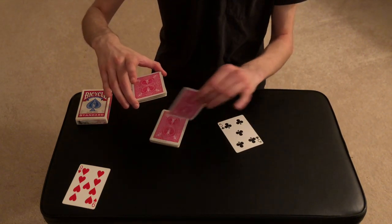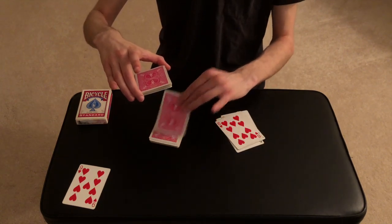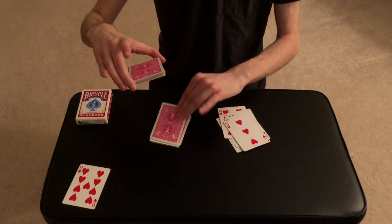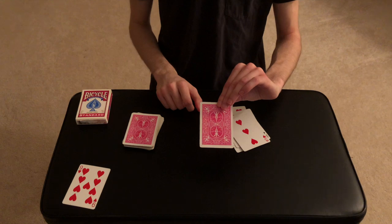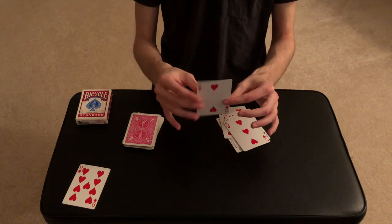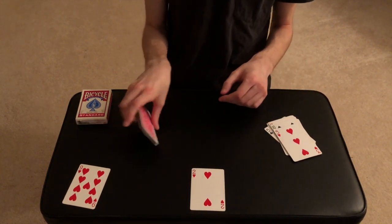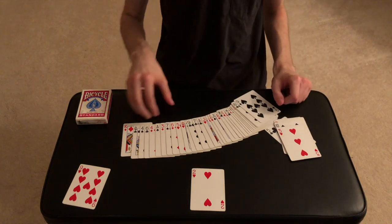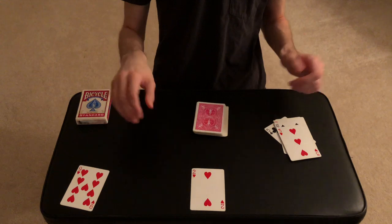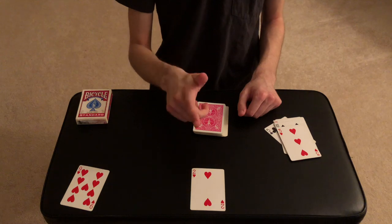So let's see: one, two, three, four, five, six, seven, eight, and nine. For the first time the spectator can name the card out loud — the two of hearts. Hopefully that was the spectator's card. They could have selected any card, cut anywhere, chosen any mystery card, shuffled the deck as much as they wanted — and yeah, that is the trick guys. Hopefully you enjoyed it. Stick around for the tutorial.